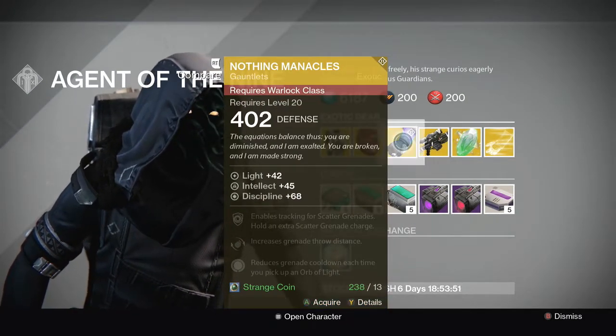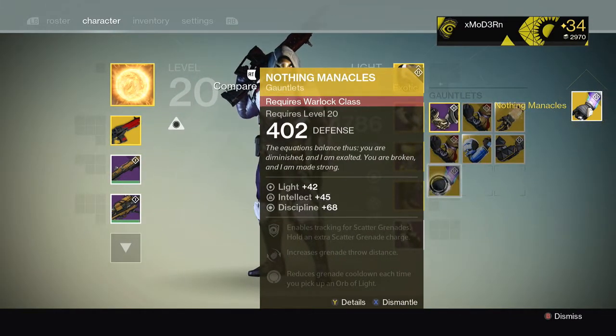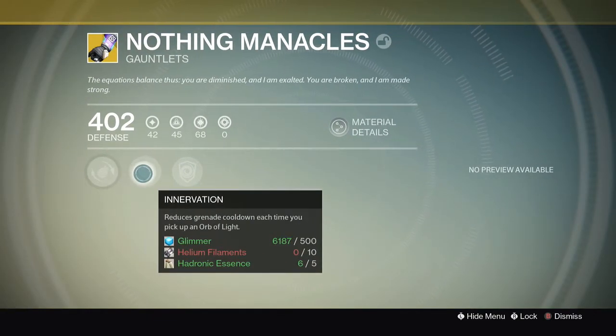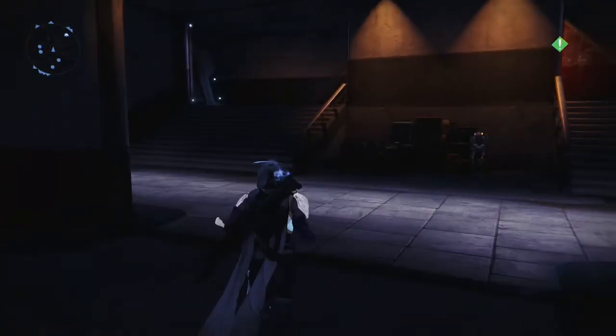Let's take a look at these. Thank you Xur — you've been a gentleman and a scholar today. Let's look at these Nothing Manacles for the Warlock. Energy Projection: increased grenade throw distance. Increased cooldown. And Scatter Charge: enables tracking for the scatter grenade. That is sick for you Voidwalkers out there. This is where Xur is this weekend and that is what you can buy from him.